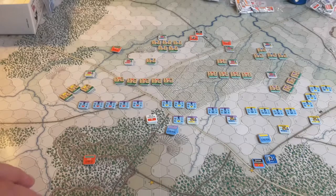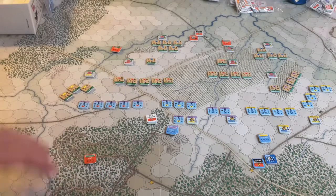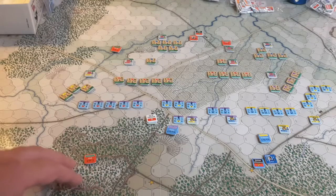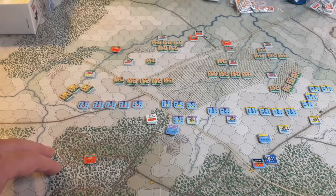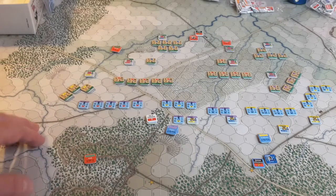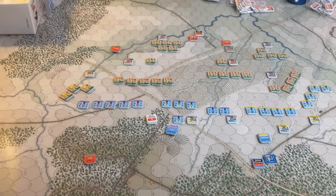The number of activation markers depends on the efficiency of each corps commander, which is determined every turn. It's a value typically from one to four, dependent on how many counters are in the mix. For this first turn, everybody's got three AM markers, so their divisions can activate three times each. There are two divisions for the Rebels and two for the Union, and each one activates three times.